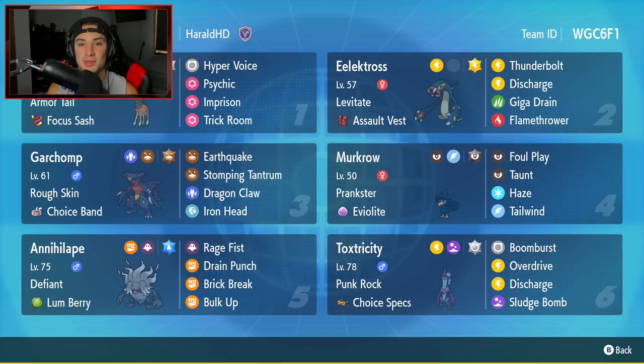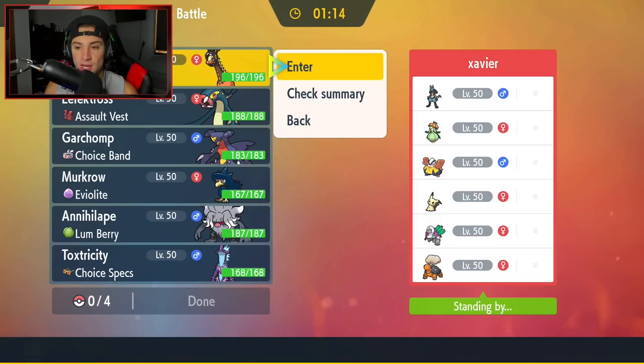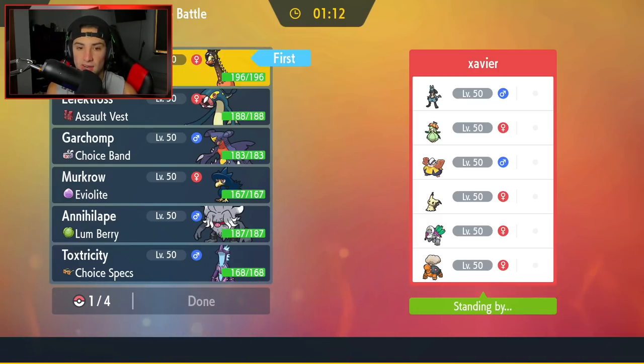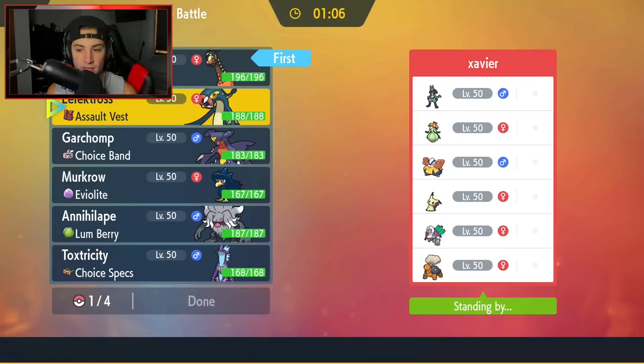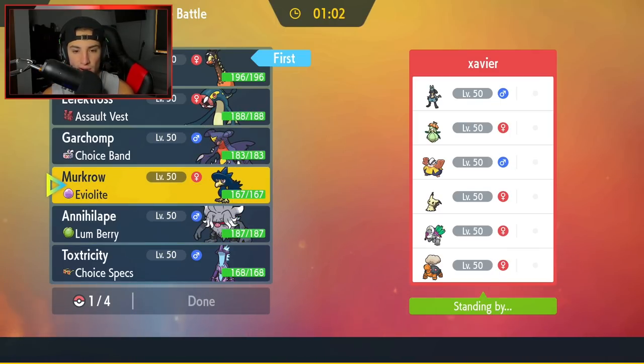Let's hop on that ranked doubles ladder and look to get some wins with this Electross team. First match coming at you — going up against a Trick Room team, actually a Lucario Trick Room team that I've showcased on the channel, so I kind of know the general gist of what he wants to do. I have to lead Furigagraph in case he wants to go in with Trick Room — plus we can block Fake Outs. Going to go with Annihilape as lead; I really don't want to Choice lock this early.